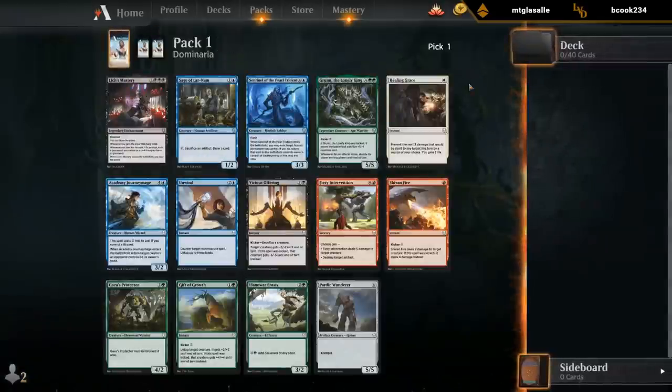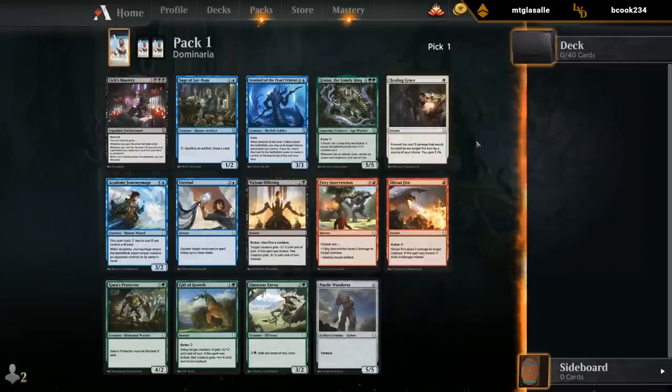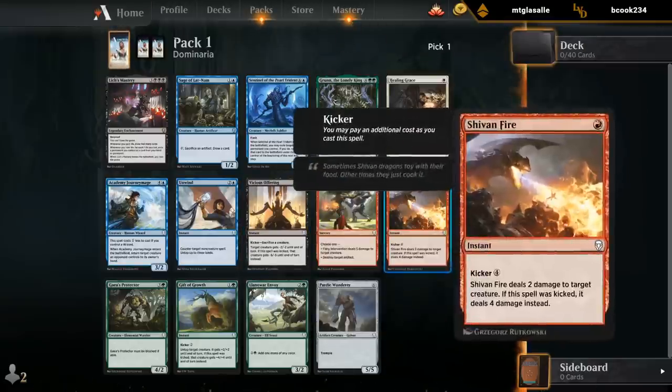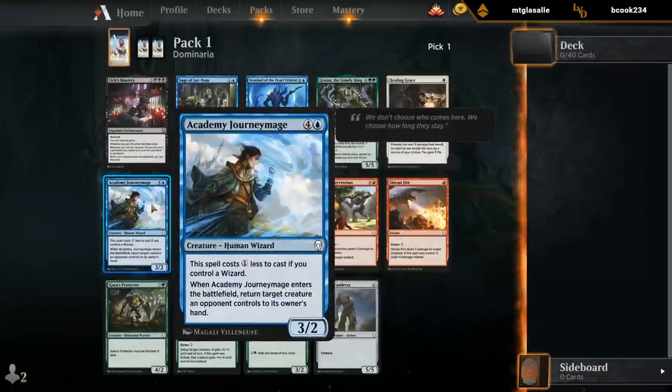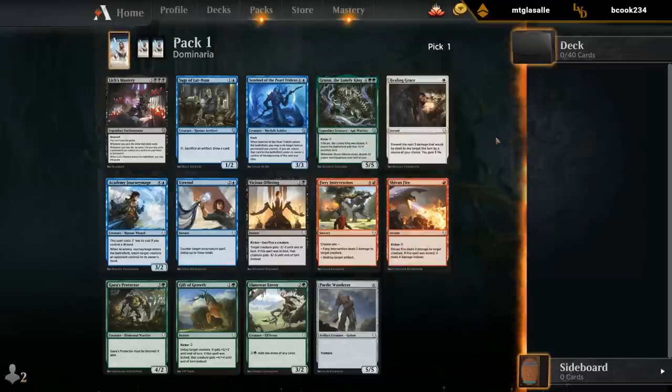Probably opened more Lich's Masteries in the last week than most people. There's a Grun in this pack, a Sheavenfire and a Vicious Offering as kind of the better cards, and Journeymage too. Sheavenfire is usually the preferred pick over Vicious Offering. I think I would take Sheavenfire over Journeymage. So it's basically Sheavenfire versus Grun. Fire is probably still the pick — a little bit more flexible, goes into the wizard deck, splashable as well. So yeah, let's take a Sheavenfire.